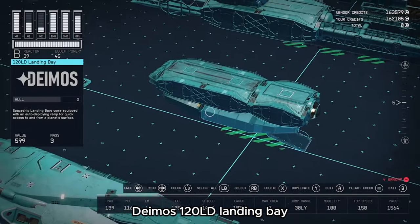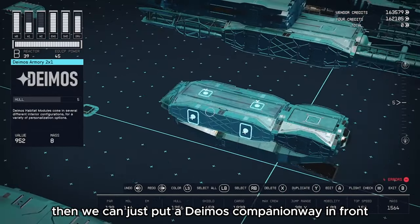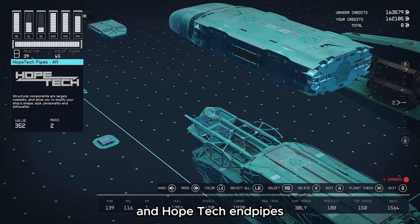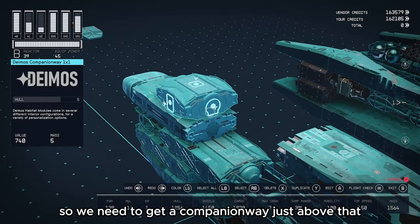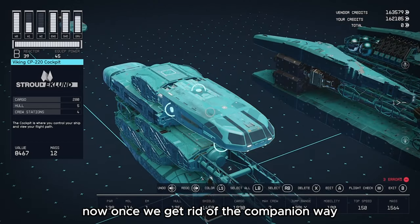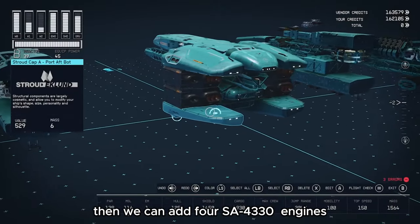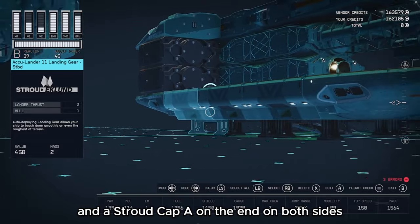Start with the Deimos 120 LD landing bay, then put a Deimos belly onto the back, a Deimos armory above that, and stick a Hope Tech Nose B on the back. Put a Deimos companionway in front with a porthole on the front. Add the Nova weapon mount onto a Deimos live-in quarters, followed by a bracer and Hope Tech end pipes, a Teo Cowling above that, and then a Stroud control station. Do a quick drop-down glitch by getting a companionway just above that, then grab the Viking CP220 cockpit and stick it on the hat. Once you get rid of the companionway, select the cockpit again and it will drop straight down. Then add the two Stroud Capes on the back, four SA4330 engines, and two Stroud Capes on the bottom.